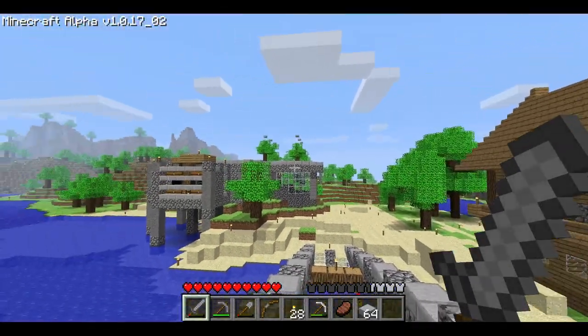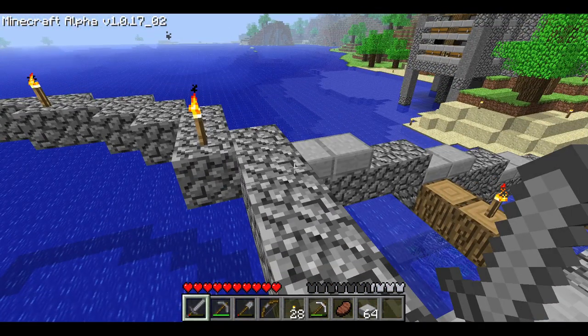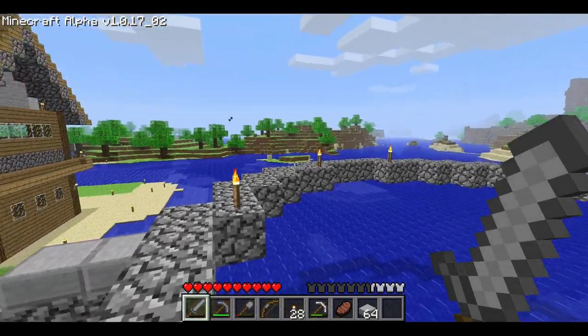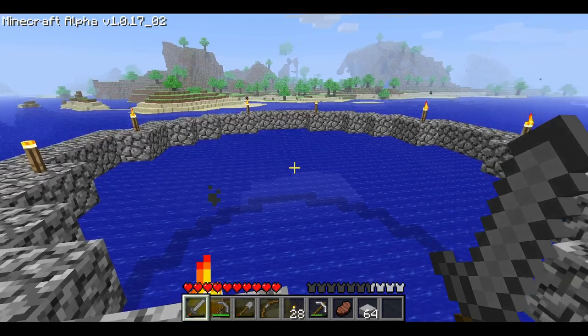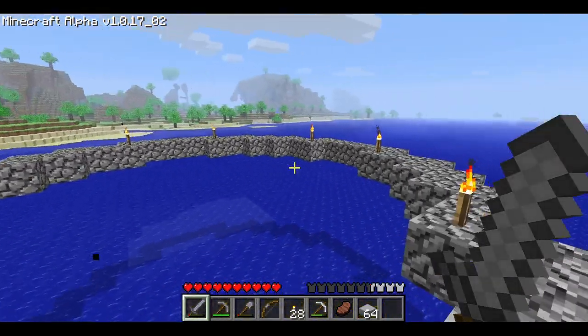Now, just like our house and our other structures, I'm planning on mixing up the textures, the blocks that we build this with. So I'll be using some wood to build this with, and then I also have some stairs, some slabs. Hopefully, we'll be able to mix those up to give this a little bit of depth instead of it just being a flat area over here.